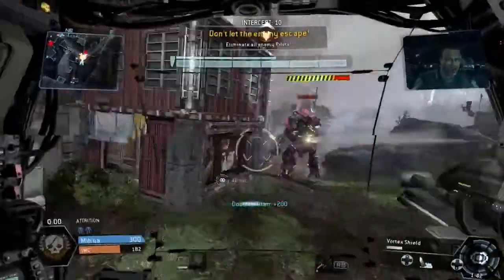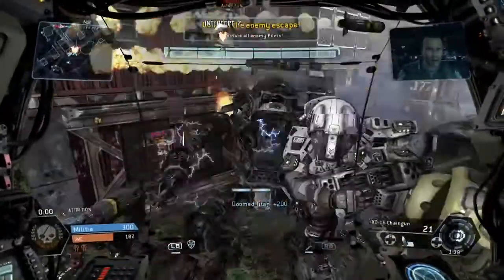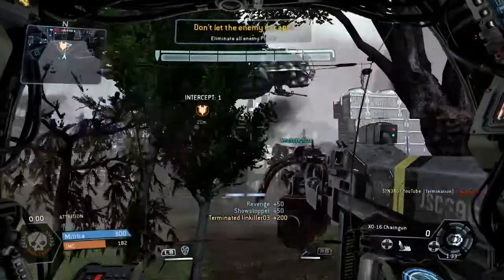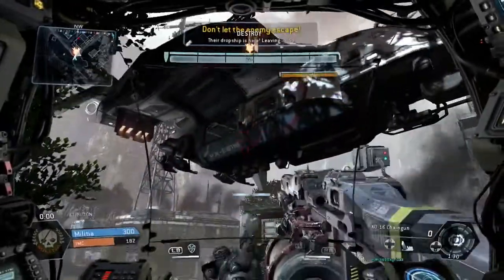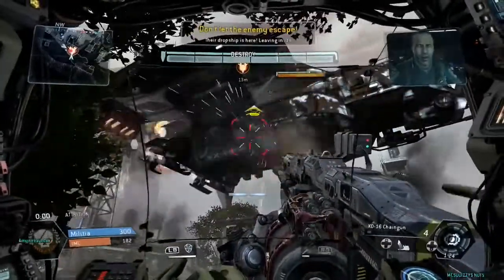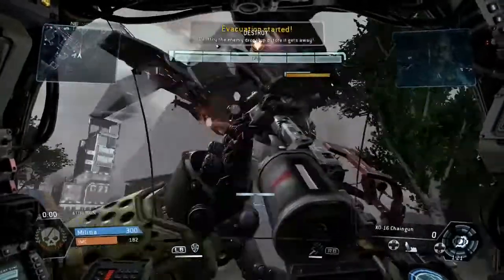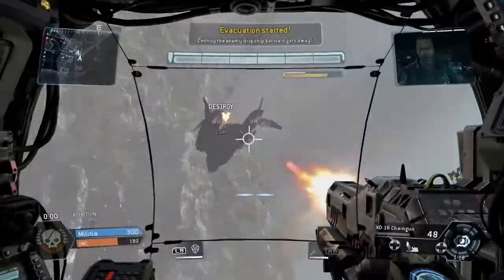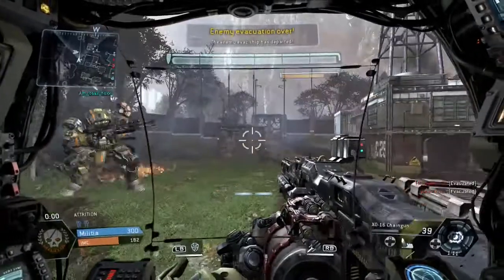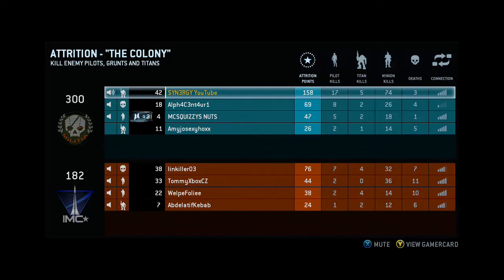We end up taking this Titan out at the end of the game. Kills after the match ends don't count towards your score — the score is set as you see it. If you can show some support, don't forget to subscribe — I've got a giveaway at 250 subscribers, only 15 more to go. There you go — you can see my score on the scoreboard: 17 pilot kills, 3 deaths, 74 minion kills, which gives me 158 attrition points.